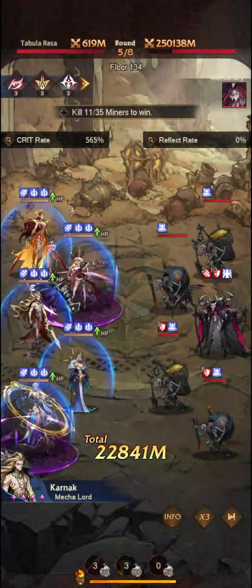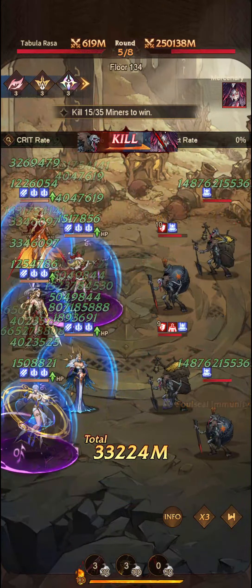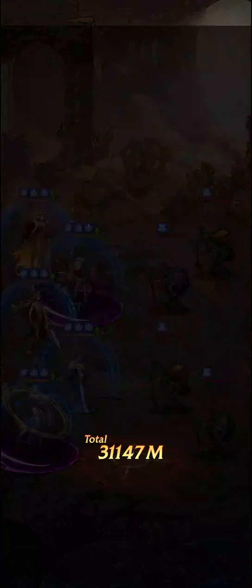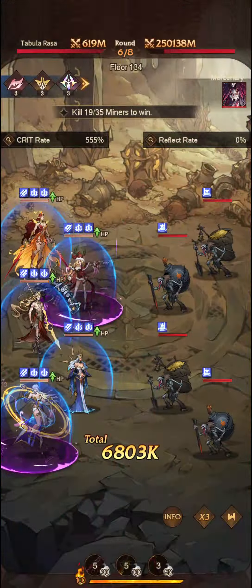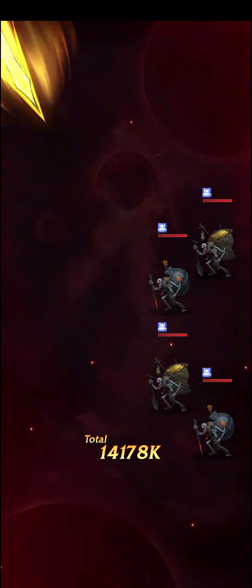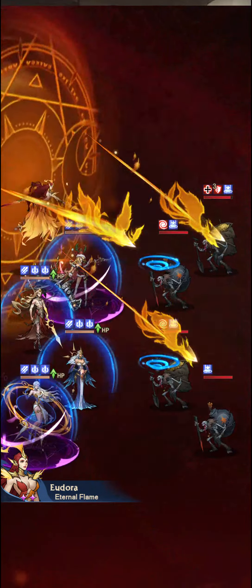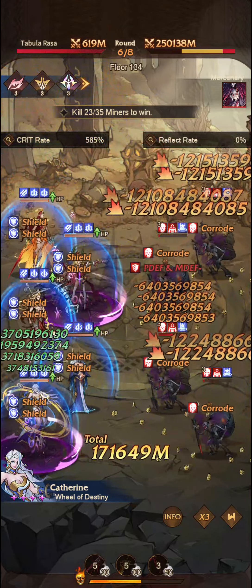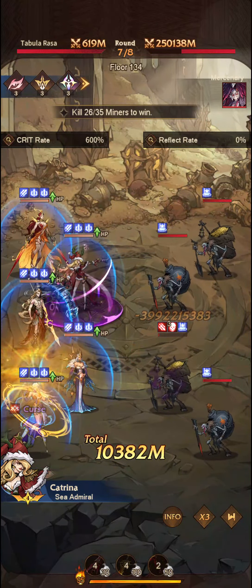We do get the hits here but we don't get a double proc — we're looking for that double proc. It looks like we're able to take out the Gwyn, so we won't be cursed anymore. As you can see, Catherine is putting up some absolutely ridiculous numbers — she is really the key to getting past this event. We're at 19 out of 35 miners killed on stage 6 of 8, so I don't expect us to pass this. Karnak is able to do massive damage though, as is Catherine, but we still need more.